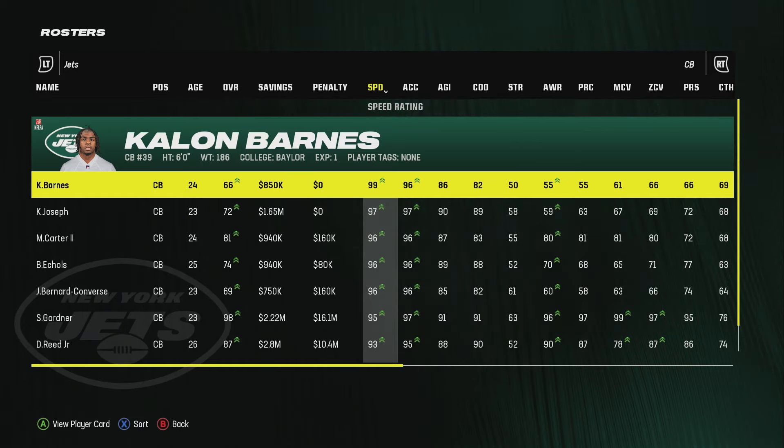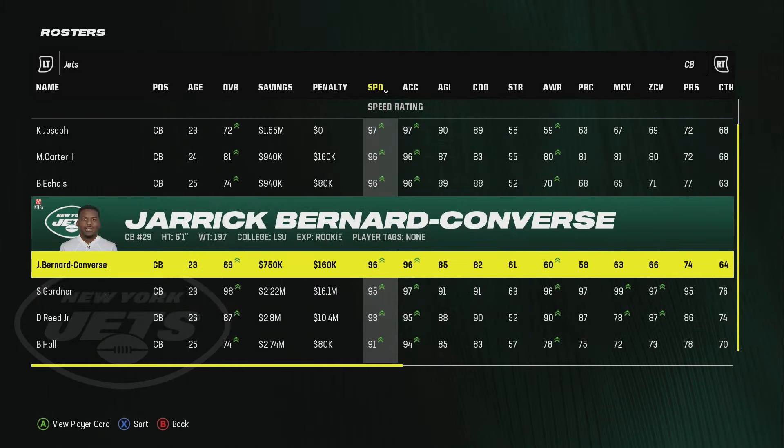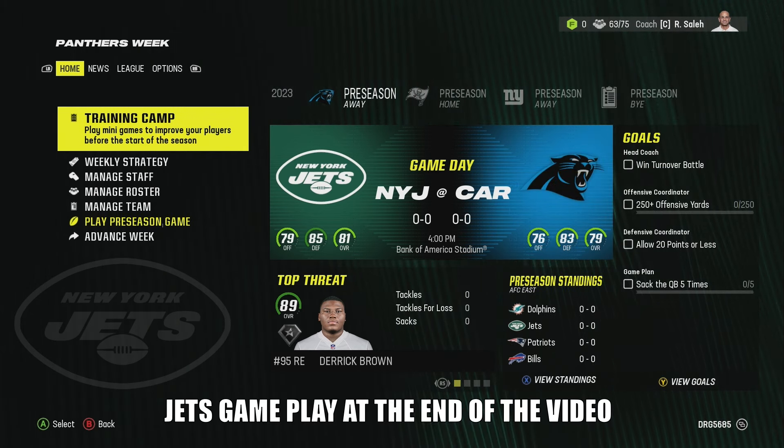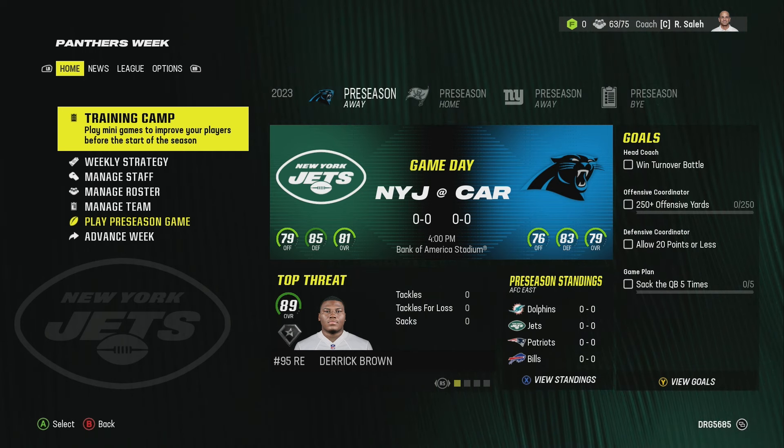If you want your cornerbacks to look like this week one on your online franchise, then you came to the right video. We're going to be showing y'all some tips that are going to help you improve your team from preseason to week one to have your team as best as possible and have some dogs on your squad ready to ball out week one. So let's jump into it.